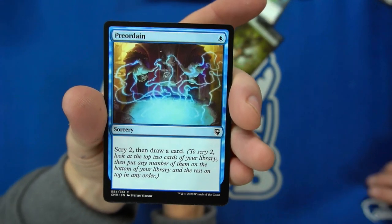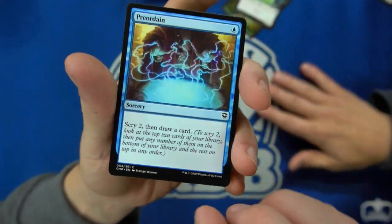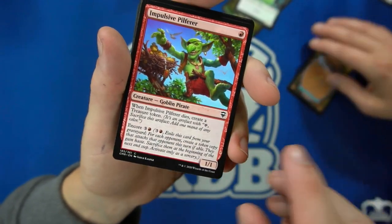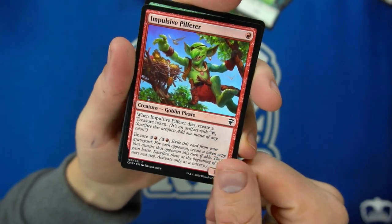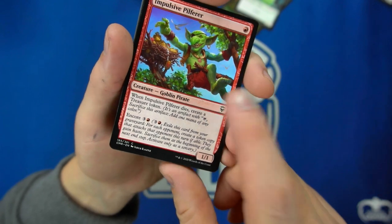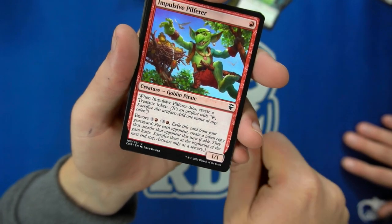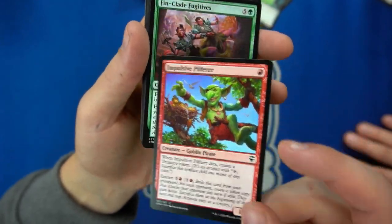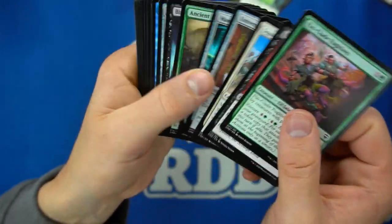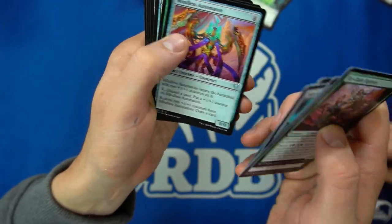I did not know that was in there — this set is bonkers. That is insane. I actually like this set a lot. The Impulsive Pilferer: creates a treasure when it dies, and it's got Encore. Let's just get through these commons. I guess this is the last pack. We've seen so many Fire Diamonds — Fire Diamonds are going to be worthless. Well, they'll recover though. I think this set is Battle Bond.